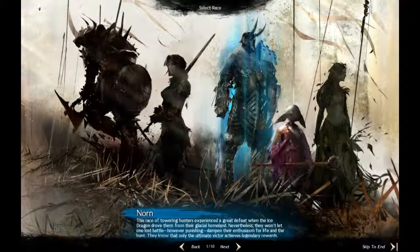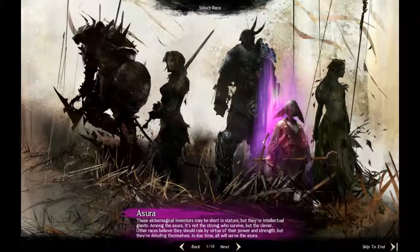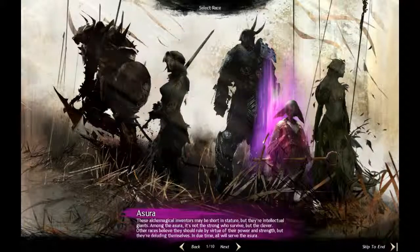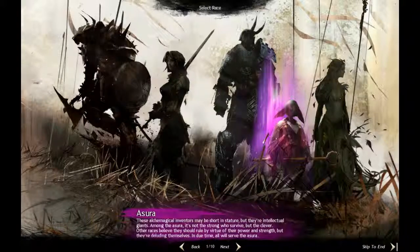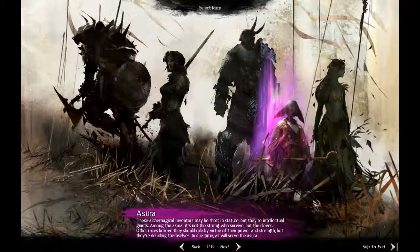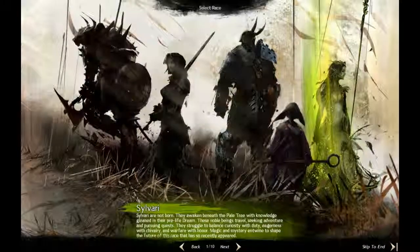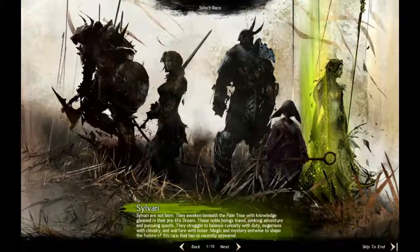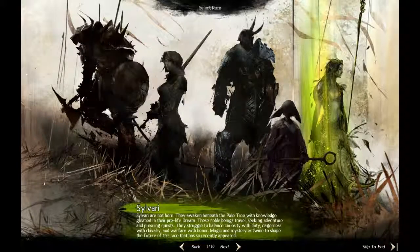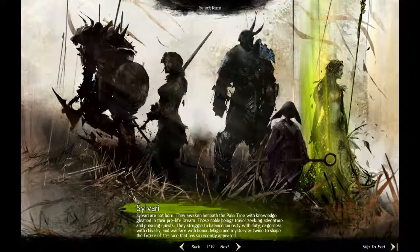Then you've got Asuras — these are kind of like an alien type of race. They are also the scientists of the game, so if you see a robot, it's probably from the Asuras because they built it. And then you've got the plant people — a race that is actually connected to the fauna and flora of the world, connected to the trees and the plants. They look green; they're covered with plants, basically.